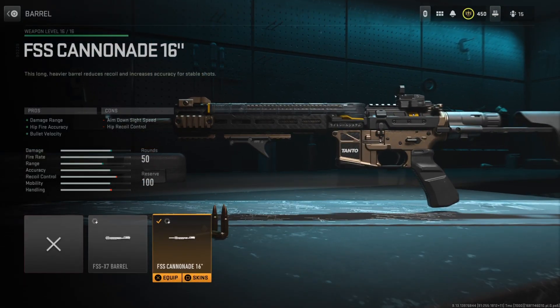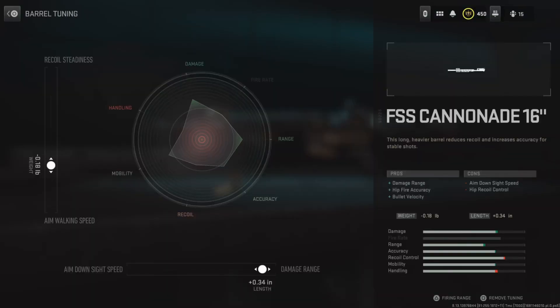For the barrel, I'm running the FSS Cannonade 16-inch barrel. This improves the damage range, hip fire accuracy, as well as bullet velocity. Those three bonuses are the only ones I want from my barrel, because if we get a recoil bonus as well, we also lose movement speed. We don't want that, so the Cannonade barrel is definitely the way to go here. For the tuning, the left slider is at negative 0.18 and the bottom slider is at positive 0.34.